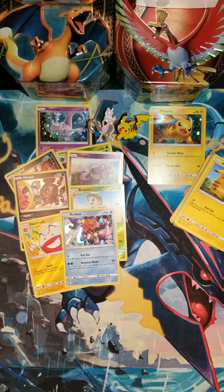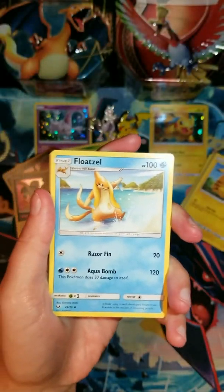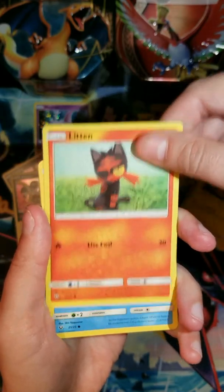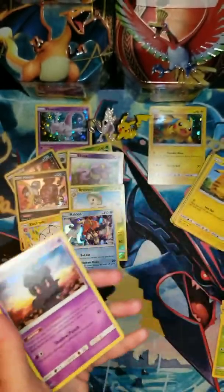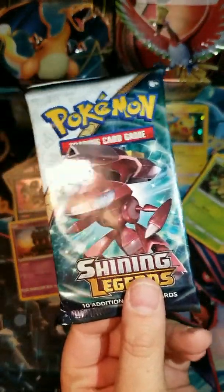Opening another Mew pack. Fairy Energy, Energy Retrieval, Floatzel — I see a pattern. Switch, Ivysaur — broke the pattern. Zorua, Litten, Qwilfish, Shroomish, another Reverse Foil Ekans, and Foil Marshadow. That foil pack is cool.